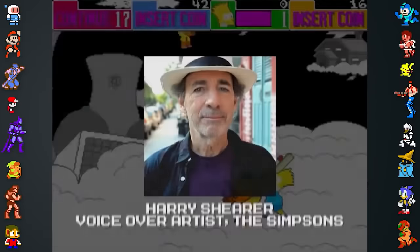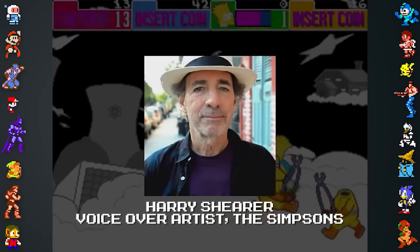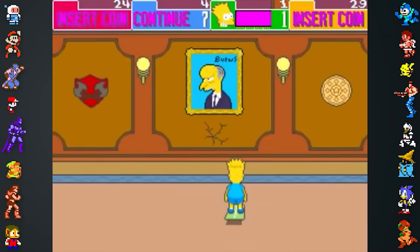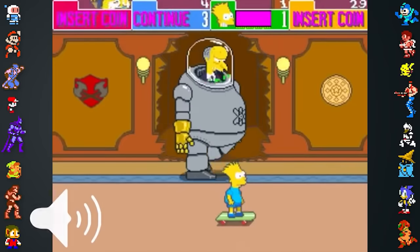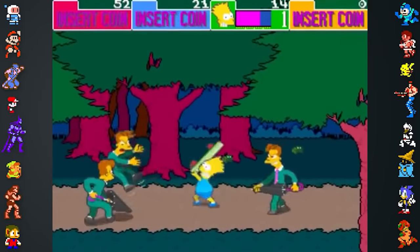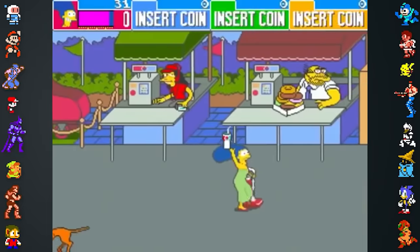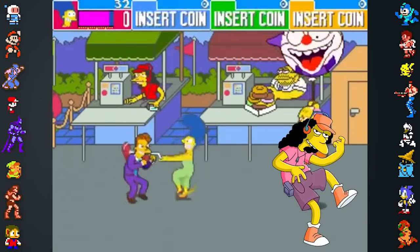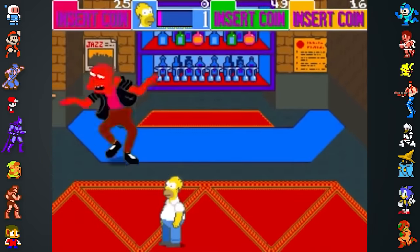This is because Harry Shearer, who voiced over 20 characters including Burns and Smithers, didn't voice any of the game's characters. This is most noticeable during the final boss fight. Similarly, fans noticed a lack of another prominent voice, Hank Azaria. Azaria's absence meant that characters such as Moe and Otto were uncharacteristically quiet throughout the game. It's unknown whether their omission was due to availability, budget, or technical constraints.